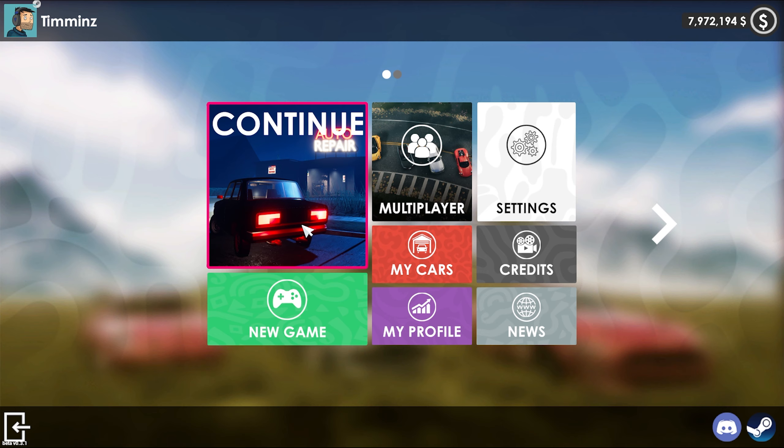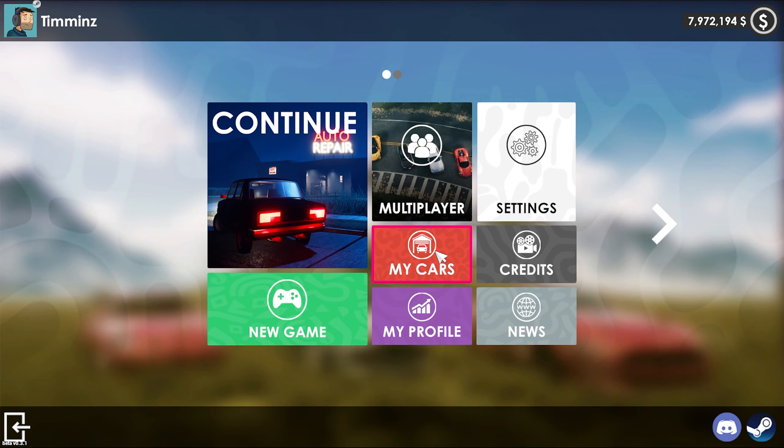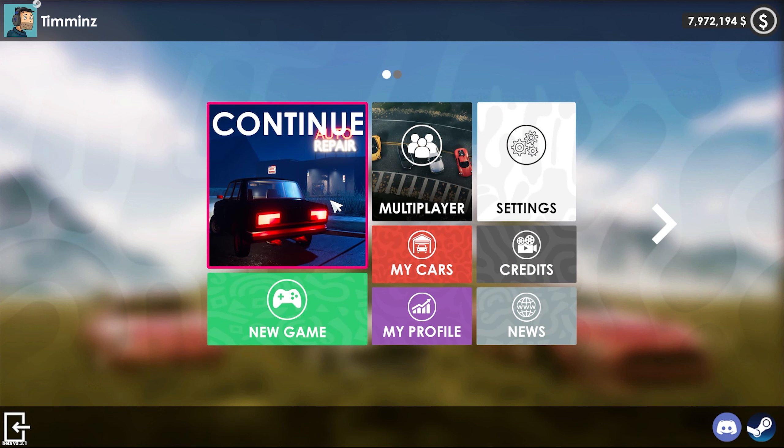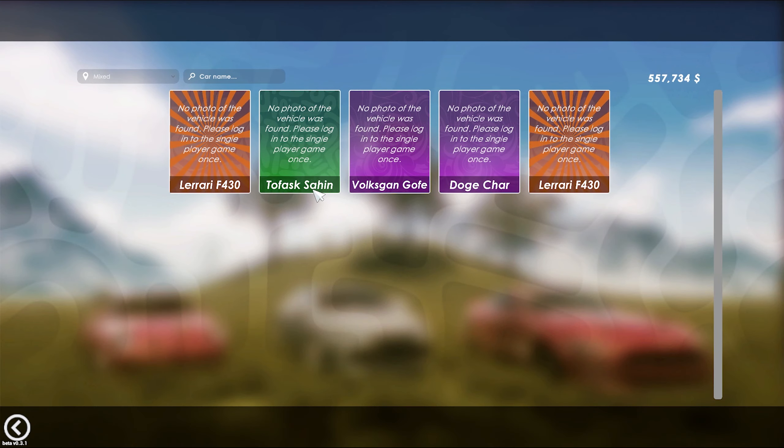Without further ado, first thing we notice is we can continue the game fine, but when we view our cars it doesn't show the photos — 'please log in to single game.' I haven't logged in or accessed my game since doing the beta, which is why the car photos aren't showing, but you can see the cars I currently own.